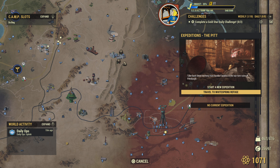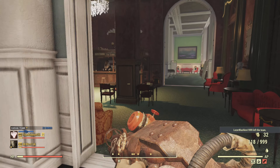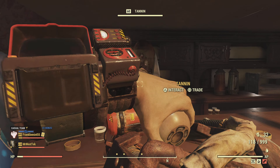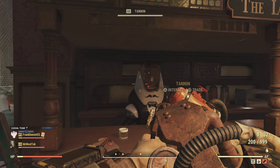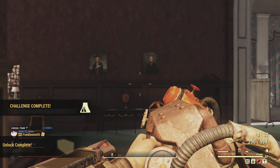For the alcohol challenge, I suggest going to the White Springs Refuge if you can't find it at a train station vendor or haven't picked it up randomly. Talk to the gentleman there — Tannum, I think — and he has lots of alcohol, beer, or whatever you need. I just bought one beer for nine caps, drank it, and the challenge was done.